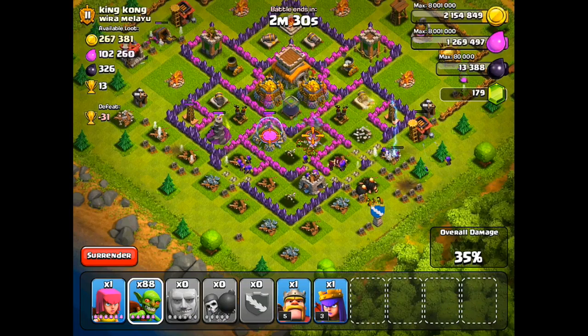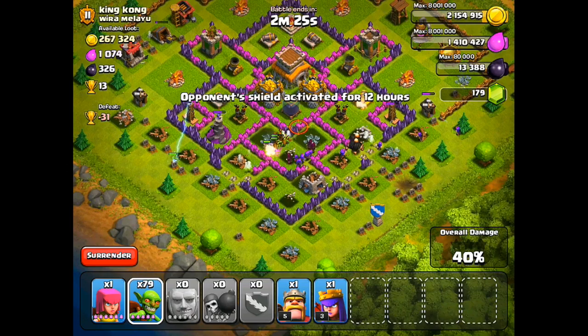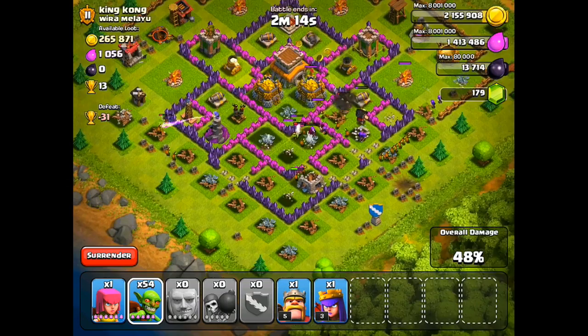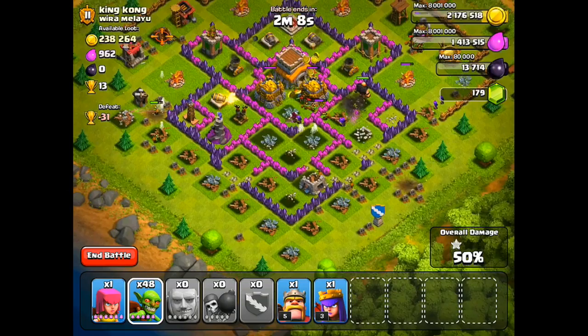I dropped my Clan Castle, I dropped my Archers, sort of resembling the Go Wee Wee strategy where I drop stuff on both sides. And now I'm just going to make my way through with some Goblins, just going to start spamming these guys. I don't really have a lot of Wall Breakers — that's why I said I don't like attacking bases like this. But this guy is a Town Hall 8, so I don't really mind. But if I'm attacking a Town Hall 10 that has a bunch of walls laid out like that, I'm probably going to have to skip that base.